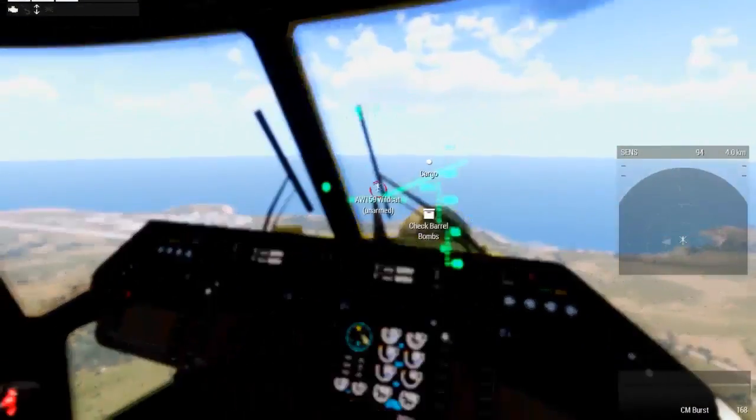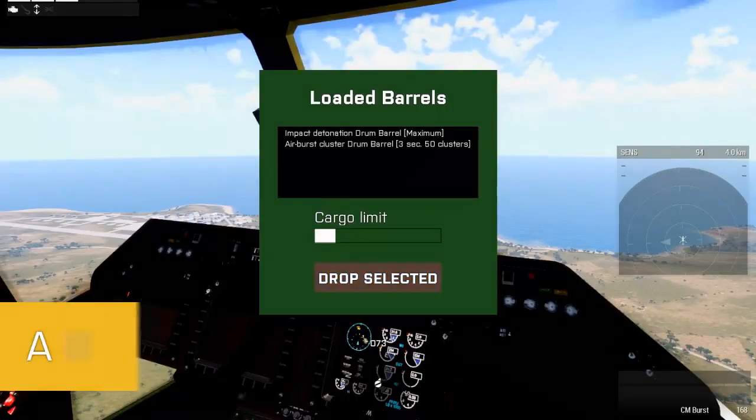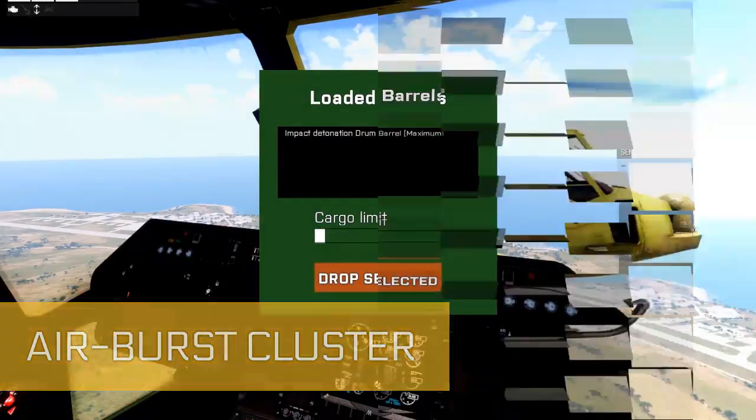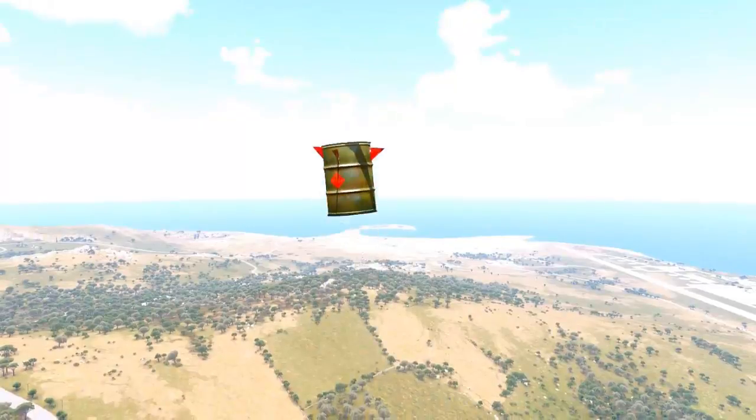In order to drop the barrels, ACE interact with the vehicle as the pilot or crew, and the option will be there. You will then see what barrels are currently loaded and their properties.